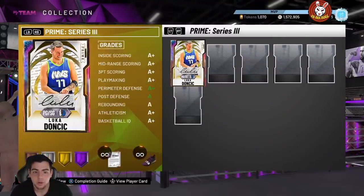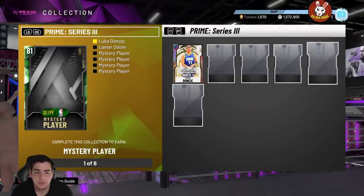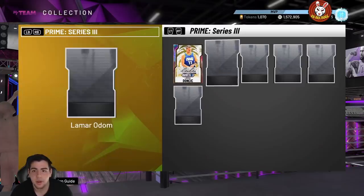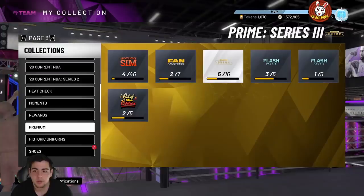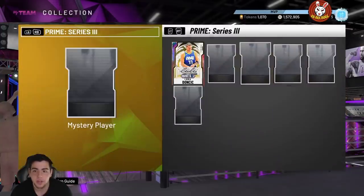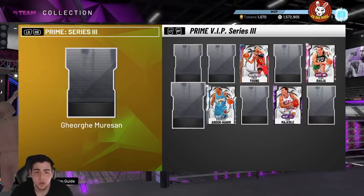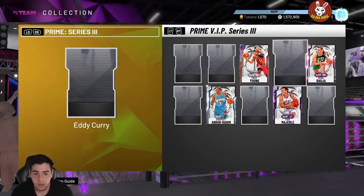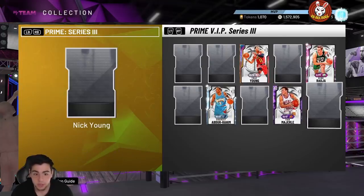There was a player added to the set — it is Lamar Odom. The set is now six players, not five, which means something crazy is coming. I'm personally gonna try to get my hands on Lamar Odom, and we'll probably have a little pack opening. Lamar Odom is gonna be really good stats-wise. We also have a new Danny Granger and a new Eddie Curry.